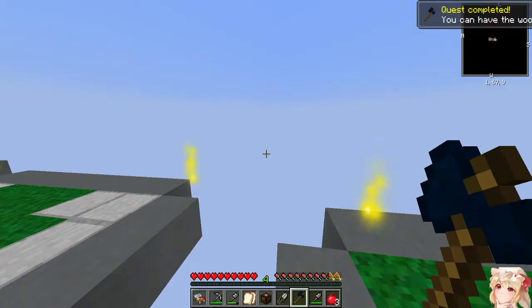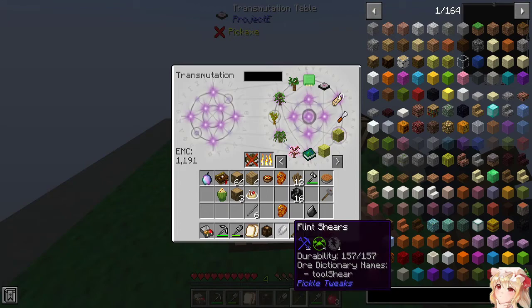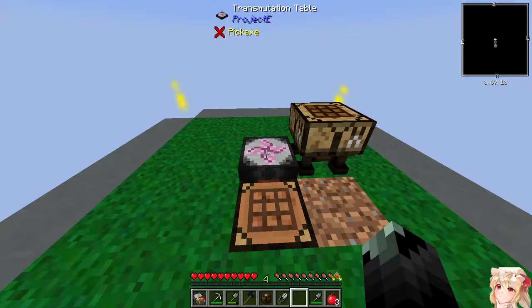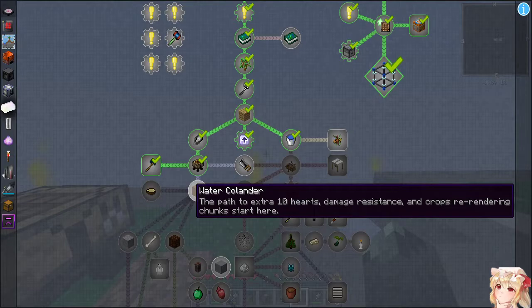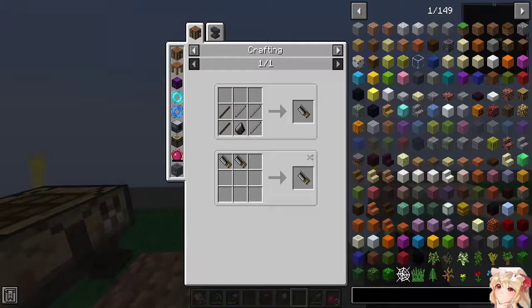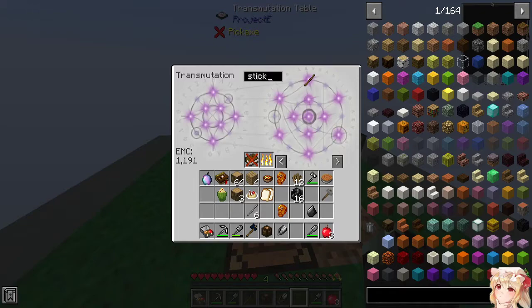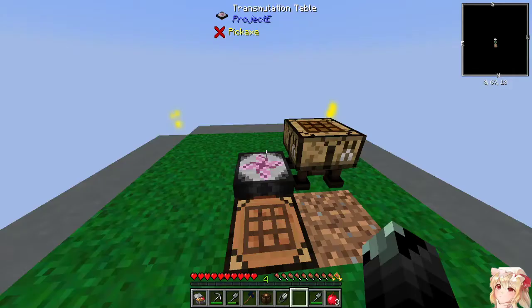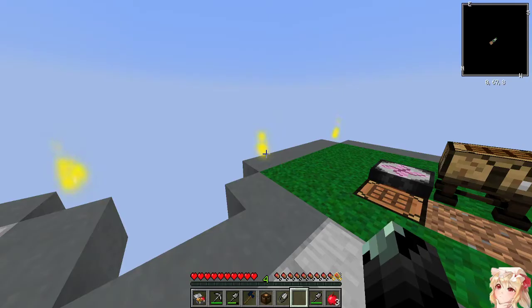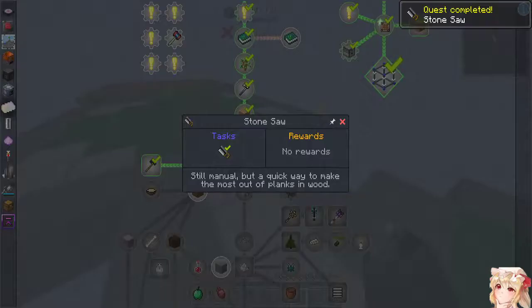That now allows me to yeet that out of existence. Dirt has EMC — good. Everything that has EMC can go in here pretty much. Let's go for the stone saw — still manual, but a quick way to make the most out of planks and wood. There's one more: flint with three stone sticks and two regular sticks. Good thing I made some extra flint. I'm still applying this thing — whatever it may be — I still have no idea if I'm uploading this. We'll just have to see if I like them in the end.